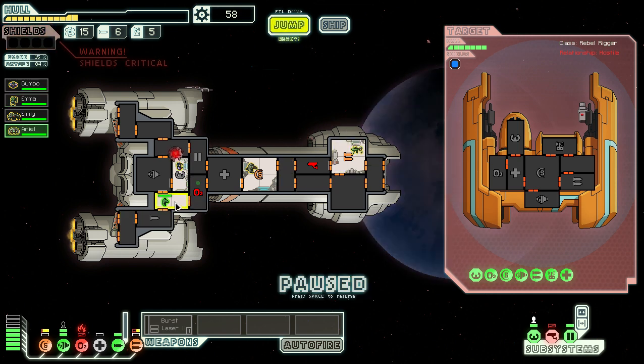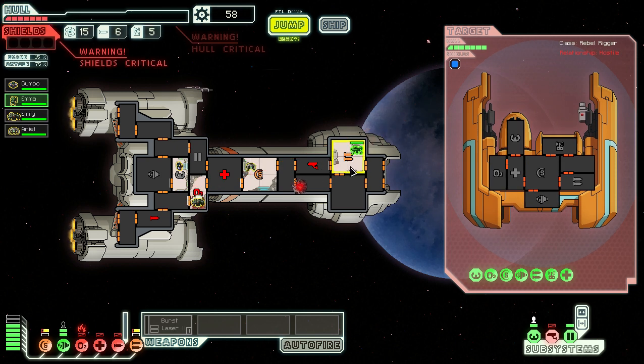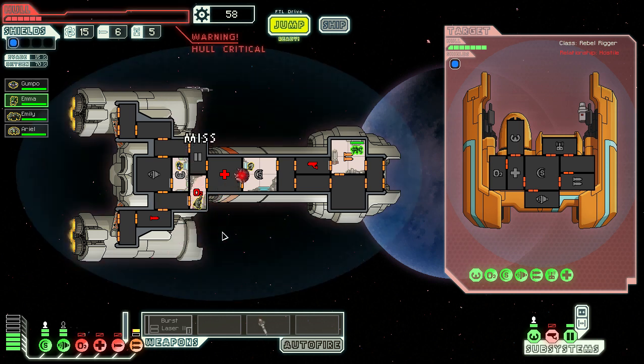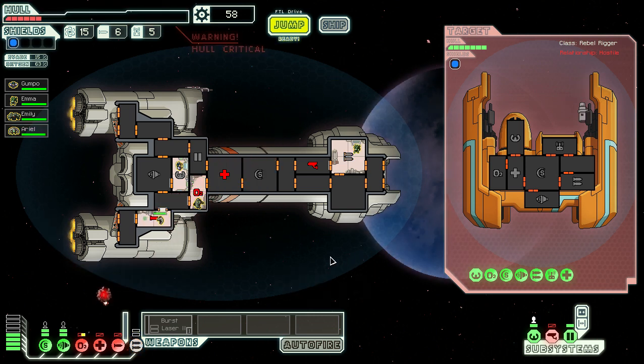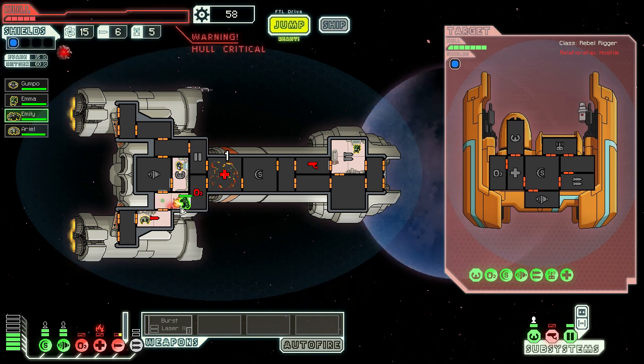We do a swap: Emily, who's immune to fire, goes to the oxygen section, while Emma goes to finish repairing the shields. The mantis is bad at repairing, but it's what we've got. Shields are back. There's a fire in another room too — we could have sucked that out, but we should be okay. Finally the lasers are back online. I think we're going to die here — this is the second or third fight and we're still in the first sector.